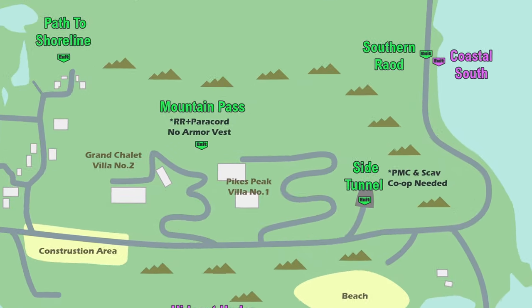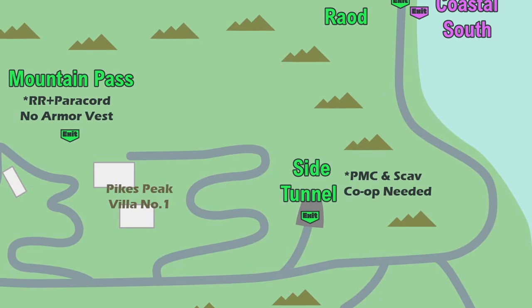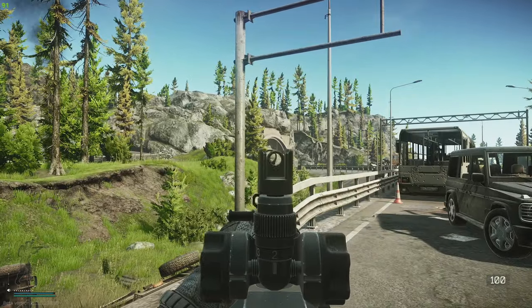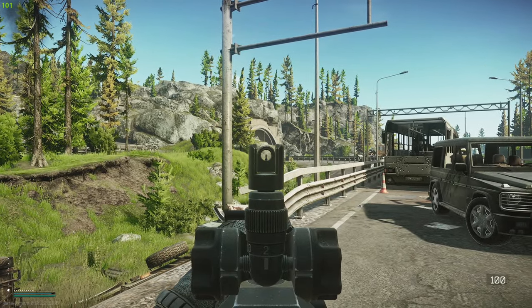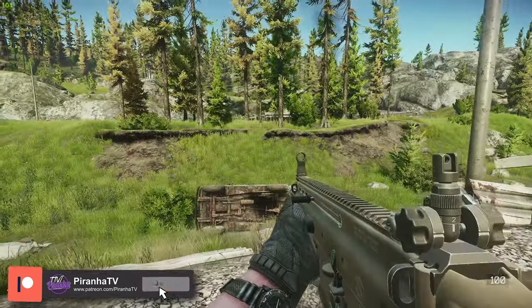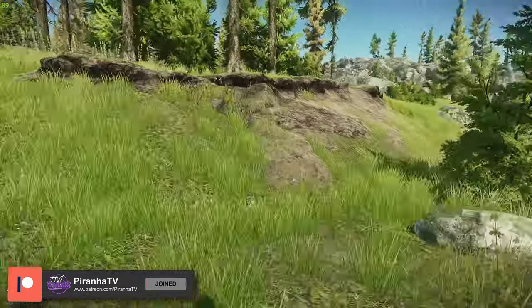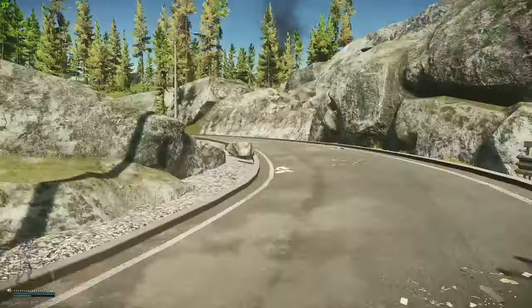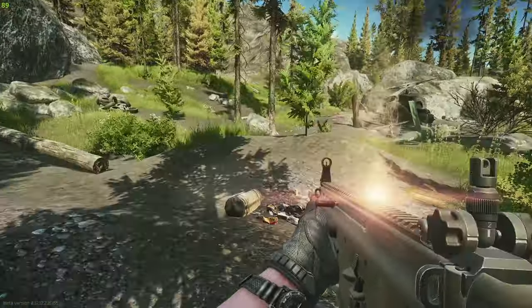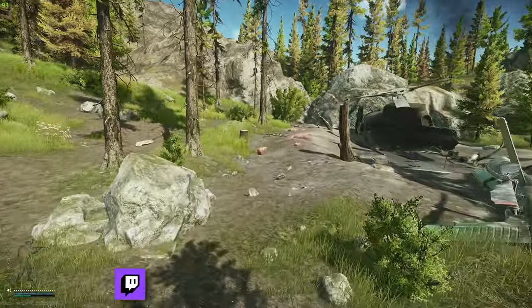Now that you're on Lighthouse, you're going to want to come to the southern part of the map. Just south of the shallows is the hotel, and here is the Scaven car extract tunnel. Over there is the lighthouse. We're going to head towards the smoke, which is just south of the chalet, just up the hill next to the tunnel.